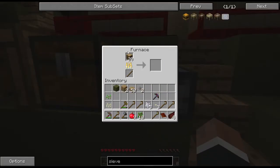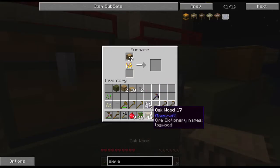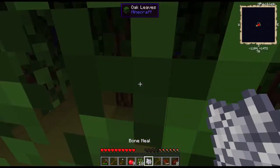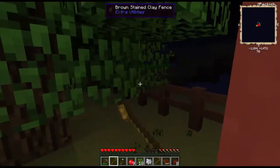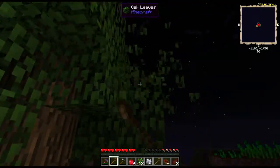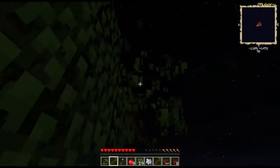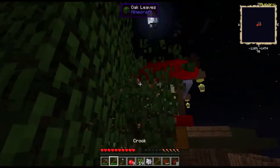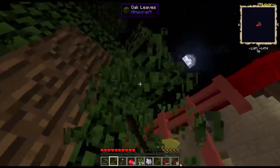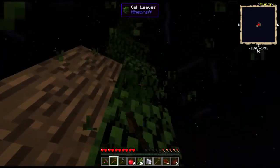With that, we can actually start smelting up these, which we're gonna need a lot of. The basic idea for smelting stuff is to make sure that you use sticks when it's just single items. You don't wanna waste the coal that we get, but we need it for torches, so I'm gonna make a full stack so I can make more later.